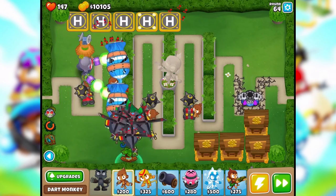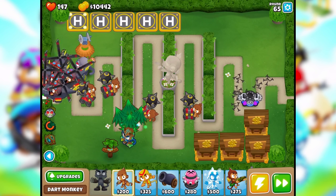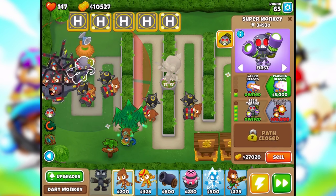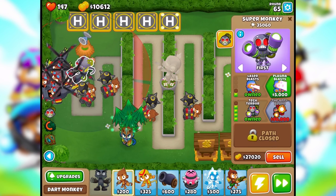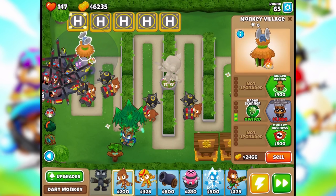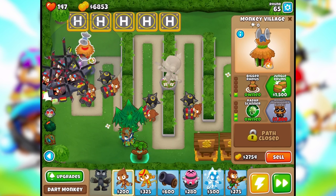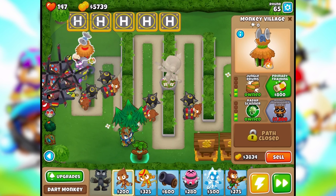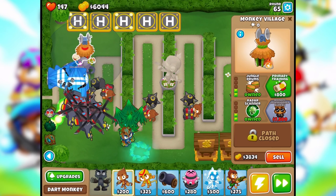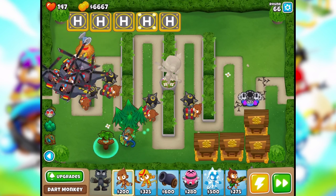We need 90,000 to give him the Anti-Bloon, but we can give him the plasma beat blast first so he's a little bit stronger - he can just kind of fight these things immediately, it'll be great. Bigger radius, sure. Jungle drums. Here we go - oh that was quick! Oh wow, that's really quick.